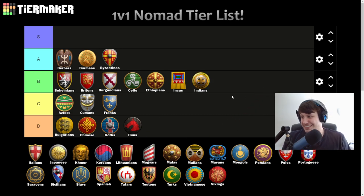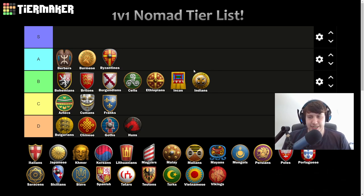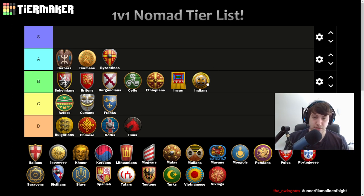Indians — similar deal, going B tier. Cheaper villagers are always going to be nice, and the faster working fishermen can work well since oftentimes one of your villagers will build your dock right away and then gather from shore fish. That's nice for Indians as well. Beyond that, Indians just do the things Indians do fairly well.